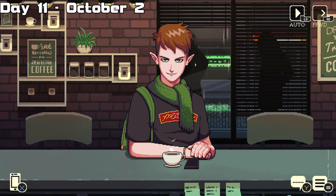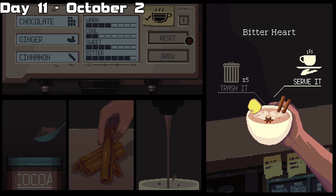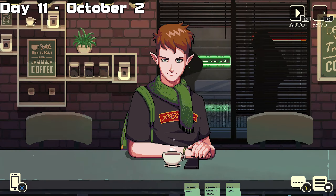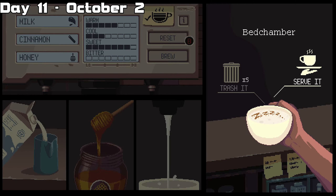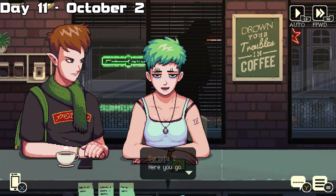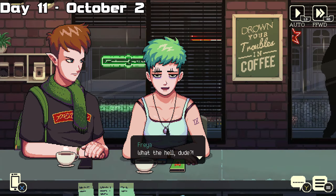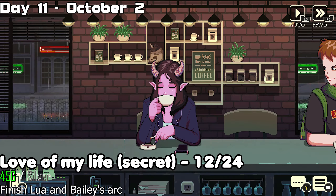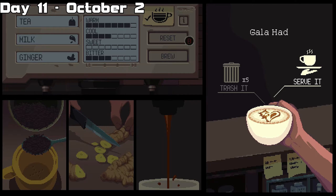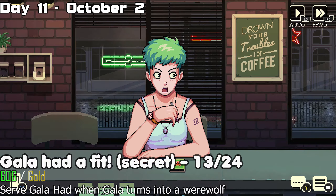Day eleven is a special day. There's going to be a total of three drinks served, however drink number two has two possible choices. The first drink is the bitter heart. For the second, the customer is going to ask for an espresso — you can give them this, or give them the correct drink called the bedchamber. This unlocks the true ending after you've beaten the game at least one time, so you can't unlock it on the first playthrough. The third drink is the gingerbread coffee. After serving the third drink, you unlock the Love of My Life trophy. The fourth drink is the galahad again, and after serving it you get the Gala Had a Fit trophy and achievement.